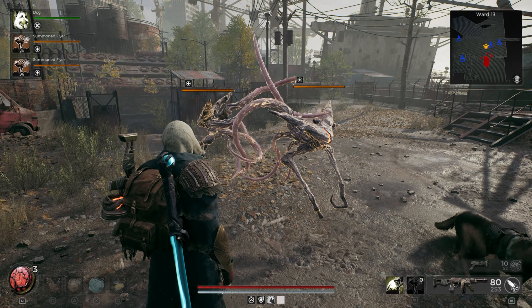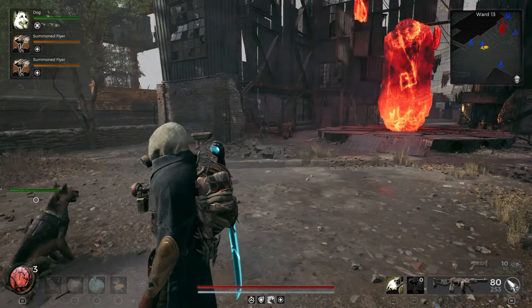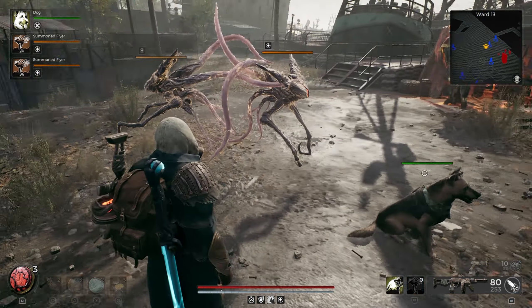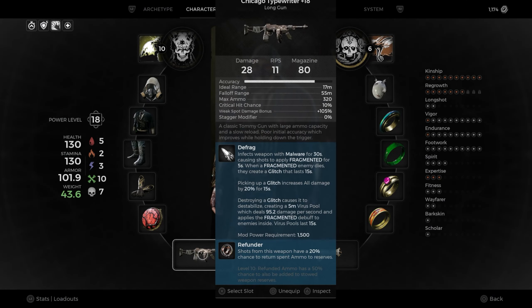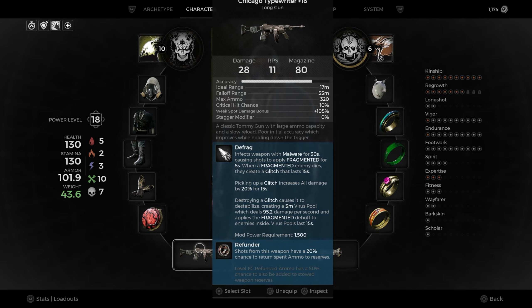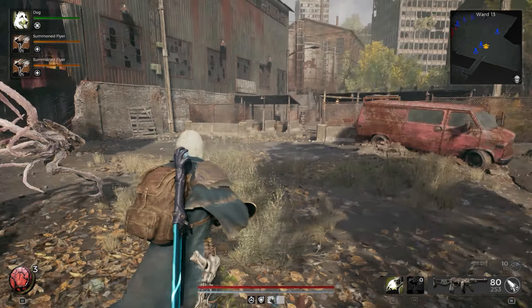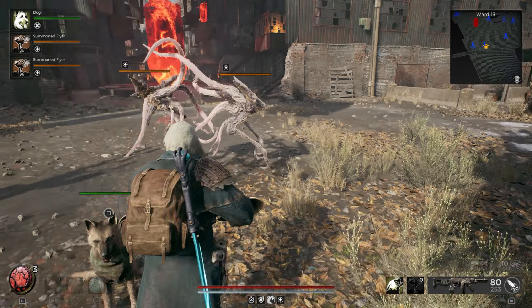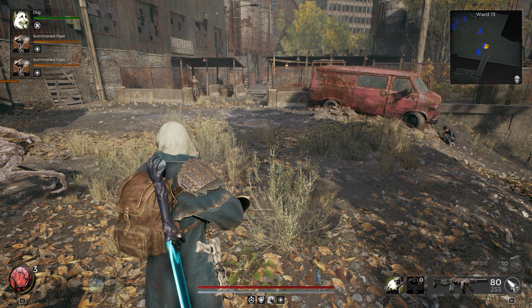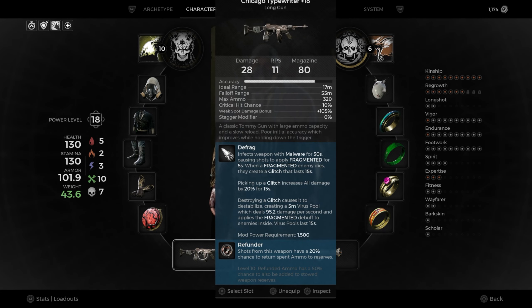So I started looking through all the things I had collected and what was available at the stores and in my inventory. To show you what we've got going on: I have the Chicago Typewriter. I did figure out how to get into that room where we kind of went last time. I went into the Labyrinth and found the way through, and got the Chicago Typewriter, which I have upgraded as much as I can at this point. I think we're at plus 18.